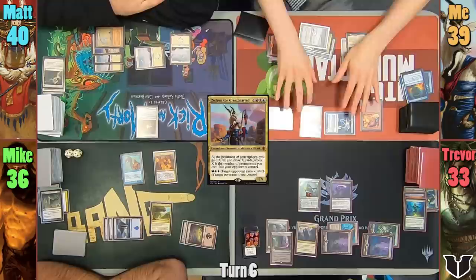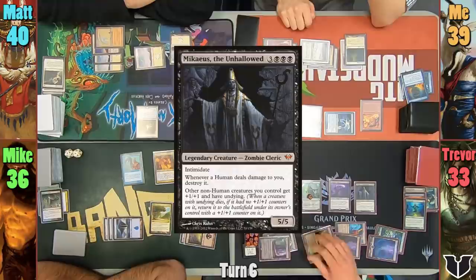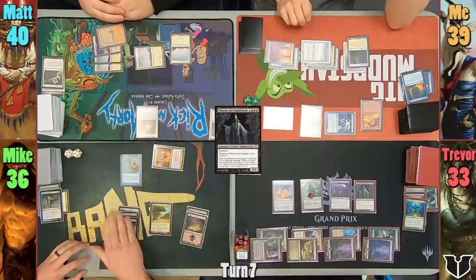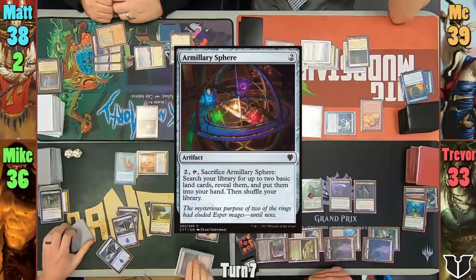Trevor draws for turn and upticks Nissa, revealing and drawing Swiftfoot Boots. He plays a Woodland Cemetery as his land, casts Mikaeus, then casts the Boots and passes to Mike. Mike swings Mirko Vosk at Matt during his combat step, hitting him for 2 Commander damage. Matt then has to mill until he hits 4 land cards, and we see a decent amount going into his graveyard. Mike casts an Armillary Sphere in his second main phase and passes to Matt.